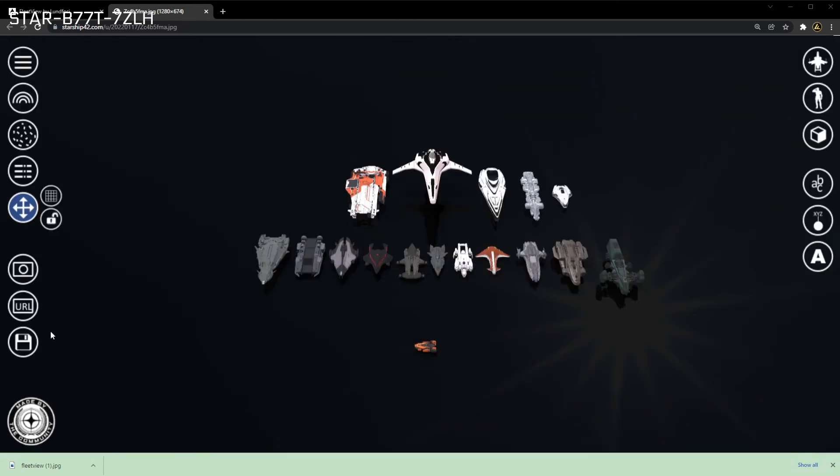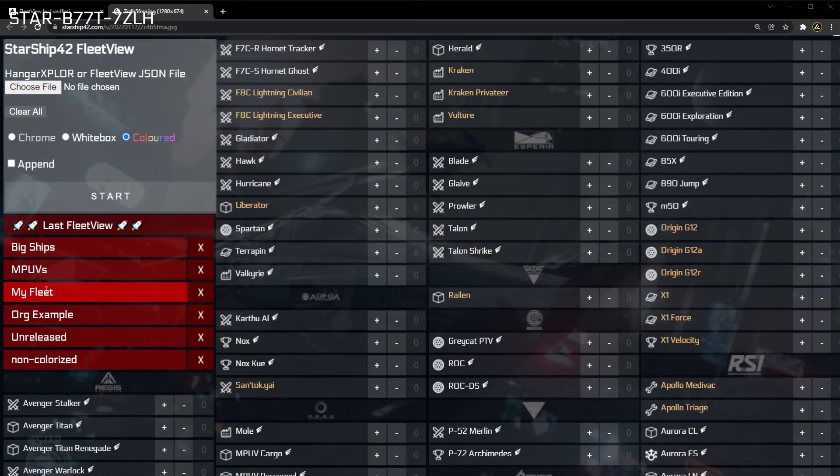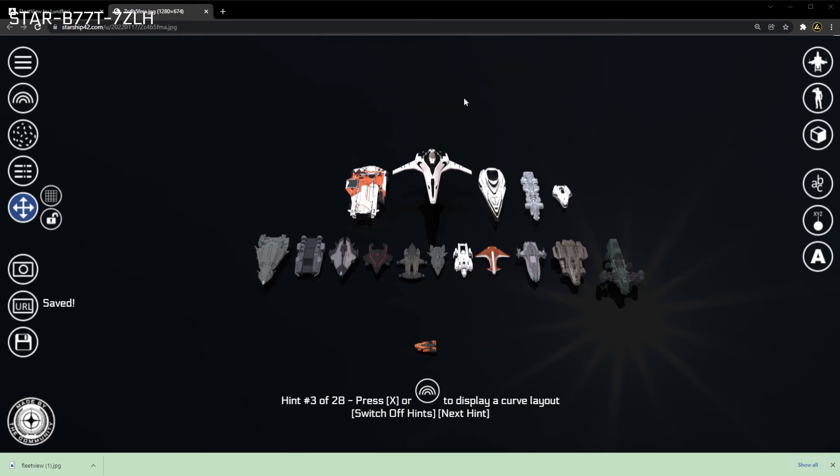The Save Fleet button will allow you to name and save your fleet to your browser, where it can easily be reloaded for future Fleet View sessions. These saved fleets will be visible in the list of red buttons on the selection screen. To overwrite a previously saved fleet, simply press the Save Fleet button again, double-check the name of the save matches the fleet you would like to overwrite, and then press OK to confirm.